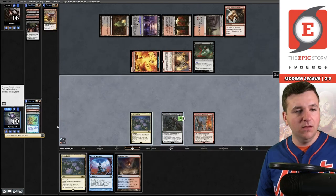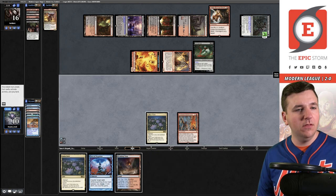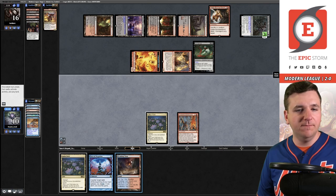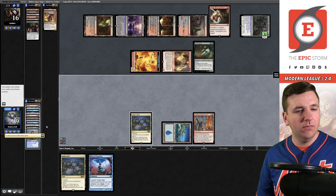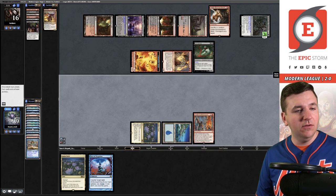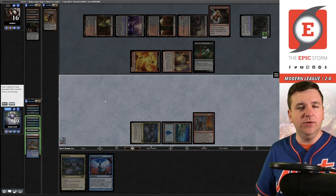Blue, cast Twiddle. I'm not even going to play the Scalding Tarn because I don't want to lose a life. Underworld Breach — it resolves. Activate Wish Claw and grab another Twiddle because I can. Untap and Scour ourselves — Wishclaw, Consider, Twiddle. The most they can deal me is three with the Bombardment, so it's fine. Scour targeting me and we're going through the motions. Our opponent concedes. Game one over this red-black sacrifice deck.